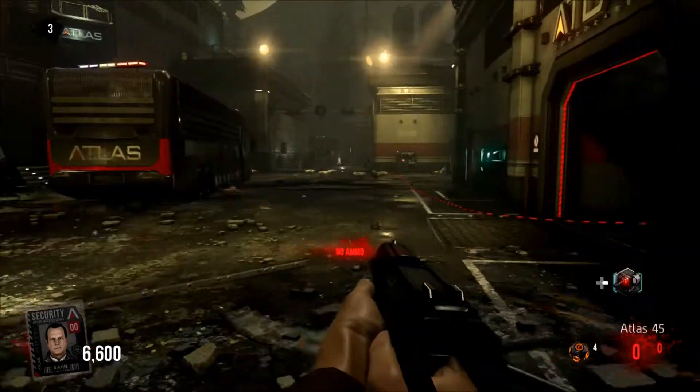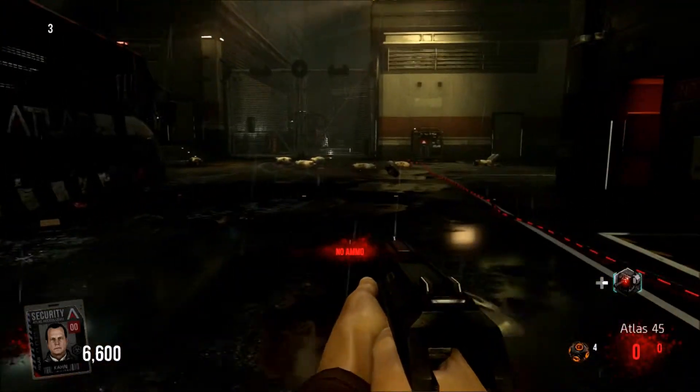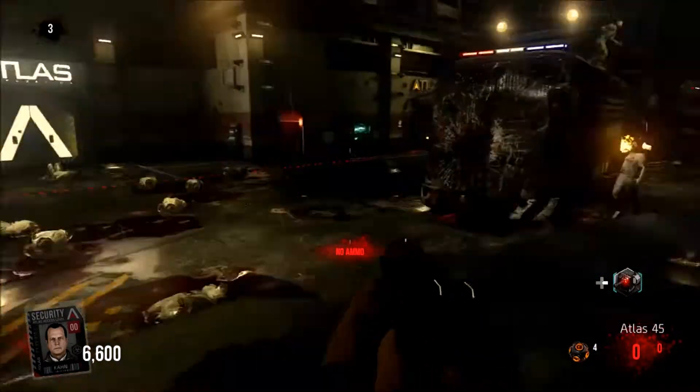What's up guys, this is Colonel Coffey here from 221B Gaming and we are bringing you the Easter Egg from ExoZombies. This is Outbreak — I think that's what the map is called.